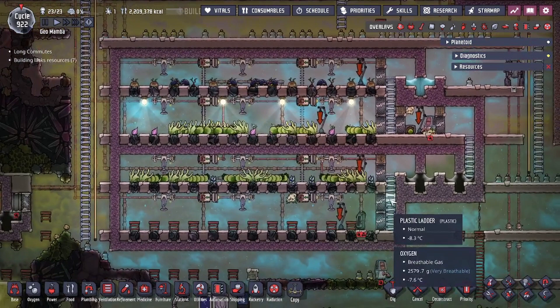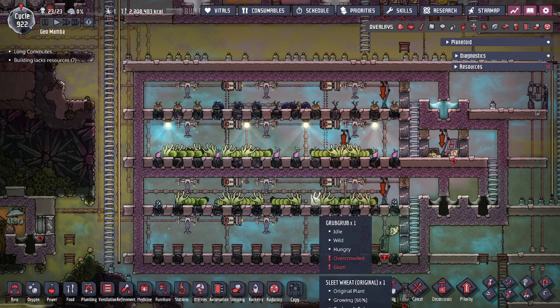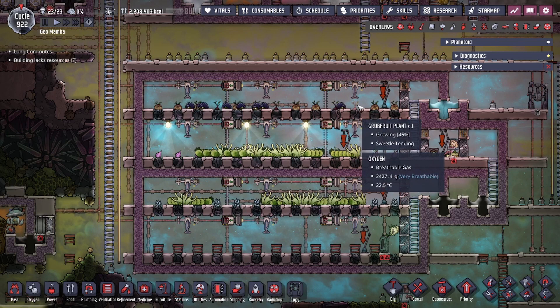Now for what we're actually growing: I'm trying to produce berry sludge, which uses both sleet wheat grain and bristle berries. We have sleet wheat and bristle berries, and on top of that we're also growing grub fruit. We're growing grub fruit up top specifically because of what certain critters do.